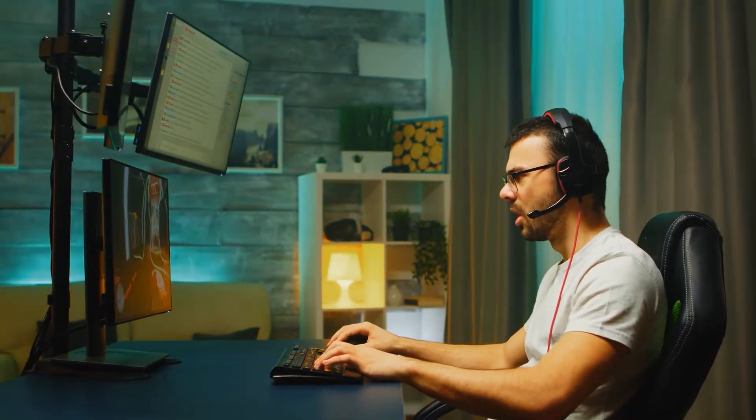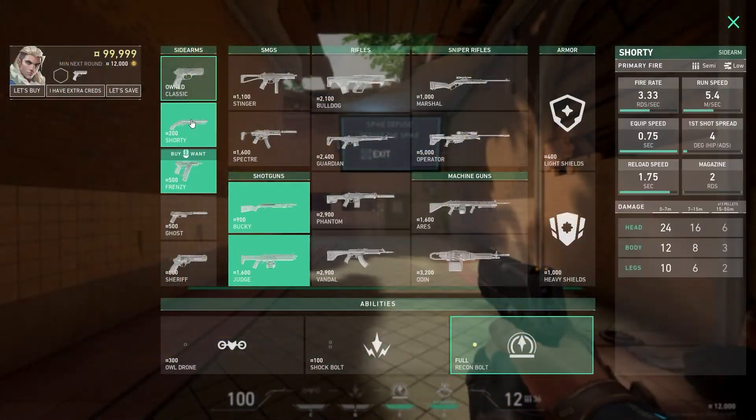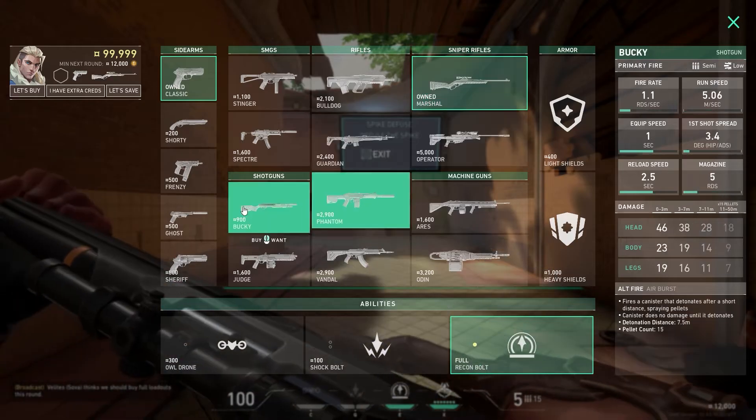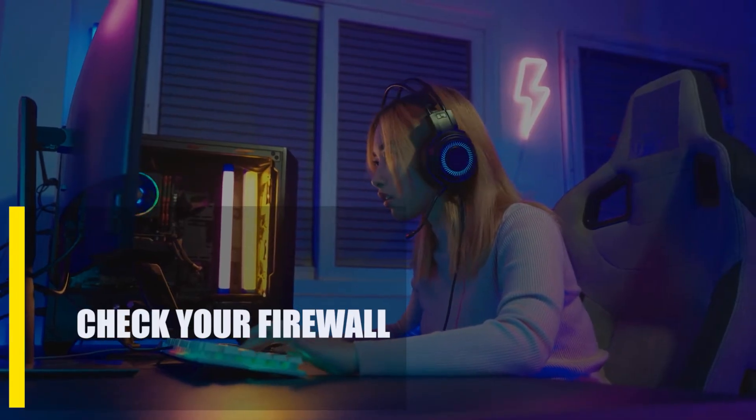Next, restart the Vanguard app. Riot Games does not approve of any form of cheating in their games. Because of its competitive nature, Valorant cannot afford to have cheaters within its player base. However, there are situations when the Riot Vanguard anti-cheat tool causes issues. Closing and relaunching the Valorant client and Vanguard applications again may resolve the current connection error.